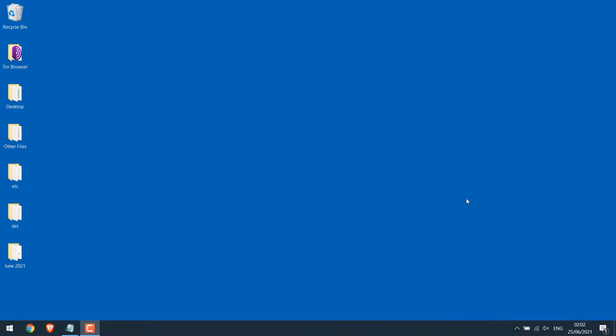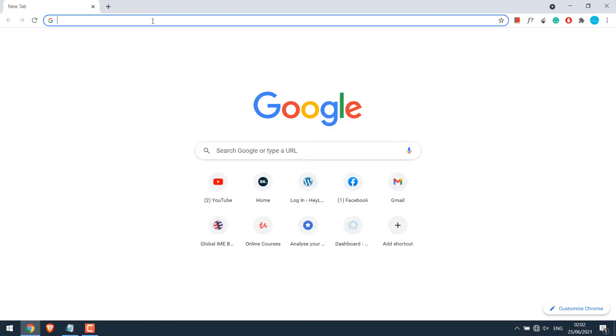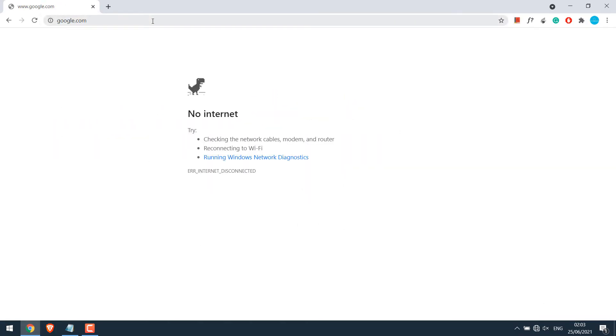Let's first play the Dino game by disconnecting the internet. I will simply disconnect my connection. Now let's open the Chrome browser and quickly open google.com — so it's not working. Anyway, here's the game. If I hit space I can play the Dino game. But if you want to play it without disconnecting your internet, you can do that too.